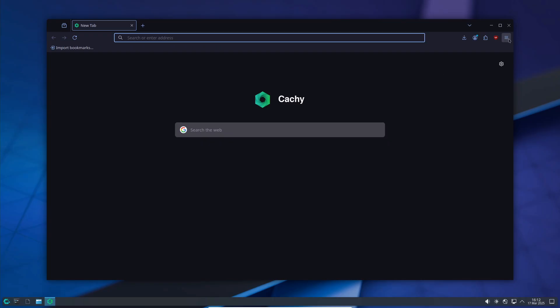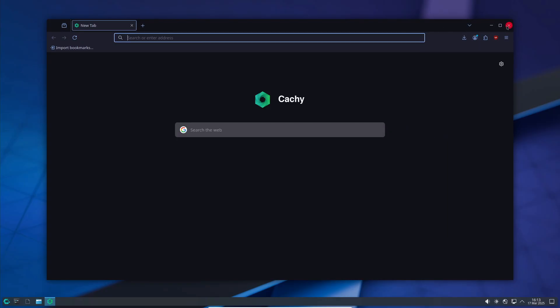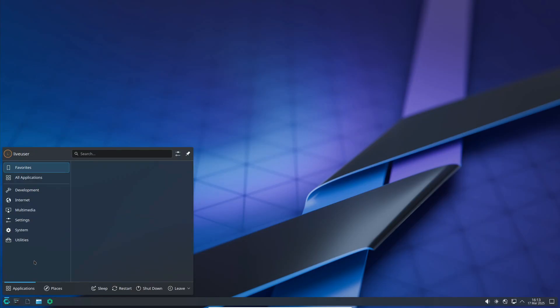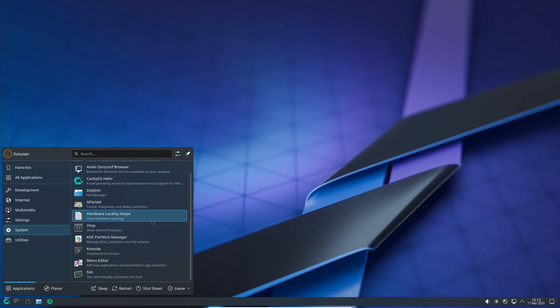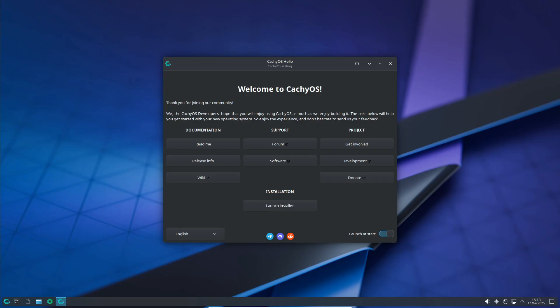CatchyOS isn't just about looking cool — it packs some serious technical firepower. The distro uses a bunch of optimized packages tailored for 64-bit, 32-bit, and even Zen4 instruction sets. They even include a unique BORE kernel scheduler. The fine details might be a bit over my head, but I could totally appreciate that it squeezes every drop of performance out of your hardware.